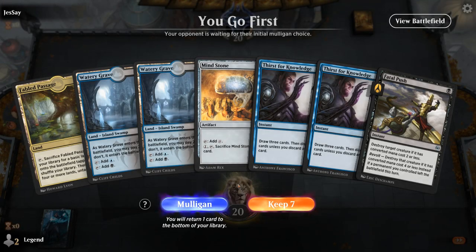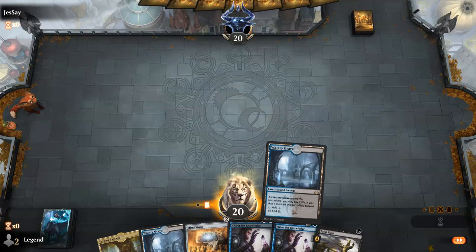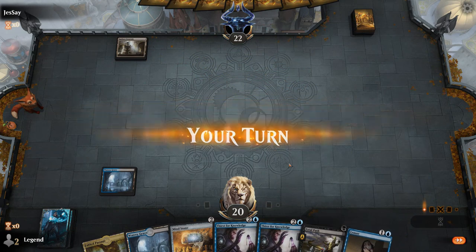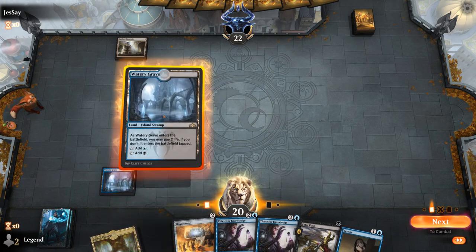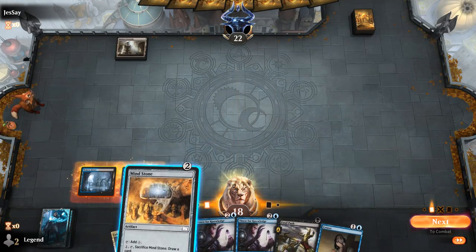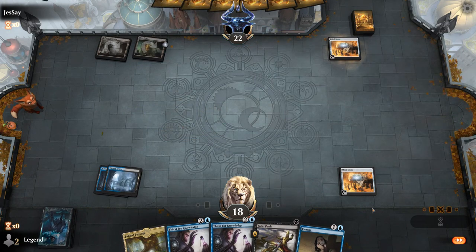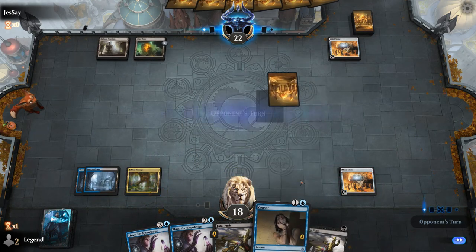We're on the play with a fine hand. Probably going to play a tapped Watery Grave and then hope we draw another land so Fabled Passage is a turn four land. Opponent with Radiant Fountain — so this is the Colorless Ramp deck. I could play Watery Grave to keep up Censor for next turn to counter an opposing Mind Stone or Guardian Idol. I think I'm going to play my own Mind Stone to guarantee Thirst for Knowledge next turn. Fatal Push is not going to be very useful in this matchup. Opponent gets their own Mind Stone, and we can get rid of double Fatal Push with Thirst if we don't need to counter an important four-mana play.